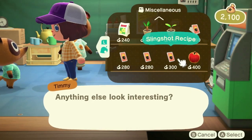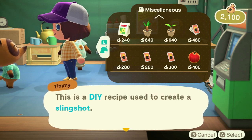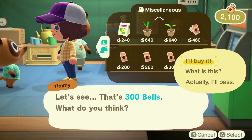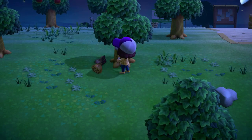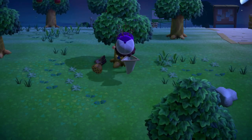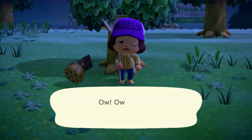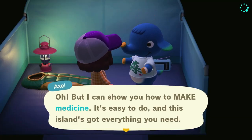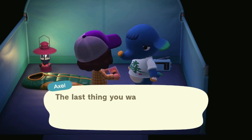One of the tools you'll need in the game to shoot down balloons is a slingshot. This tool is not given to you during regular gameplay — you'll need to purchase this DIY from Timmy inside of Resident Services. Before you chop down trees, it's advisable to shake them using a net, because sometimes wasps can come out. But don't worry — talk to one of your villagers after you've been stung and they'll give you a recipe for medicine that you can craft at any time.